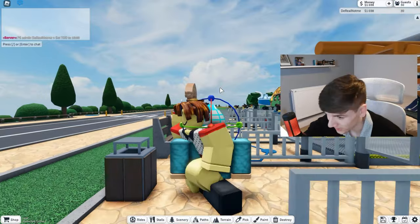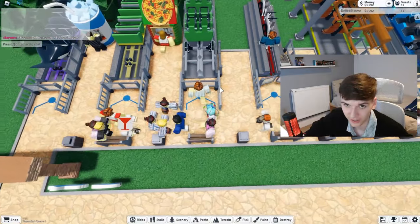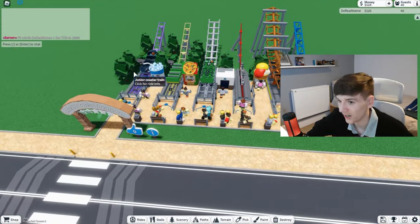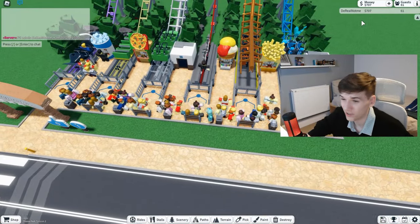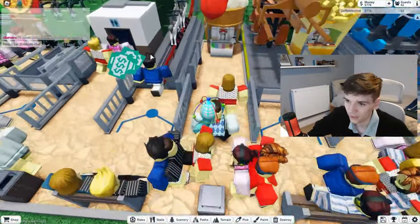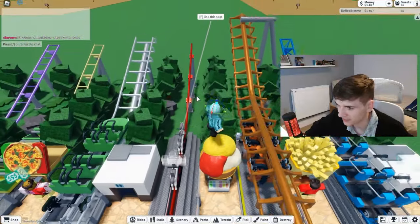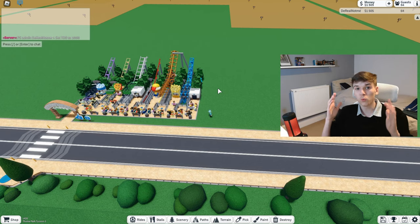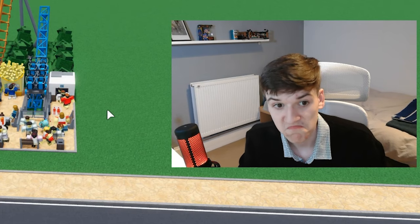I forgot to say this, but make sure you pick up all the trash in your park as it could be limiting the amount of stars you're getting. As you can see, I've got six coasters now, but we're in the 600s cash — that's only enough for two stools. Also, make sure you have the restrooms. I'm going to go AFK here to get some more money so I can expand this again to make it 12 coasters.